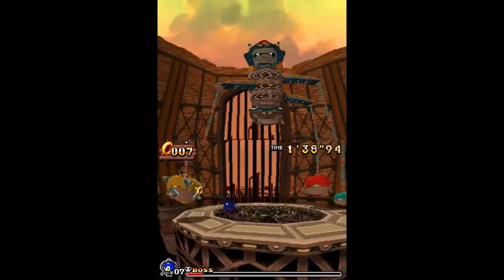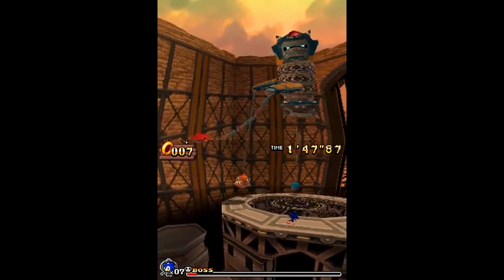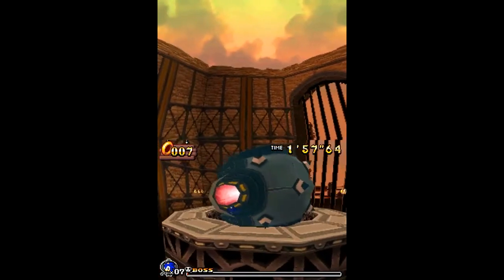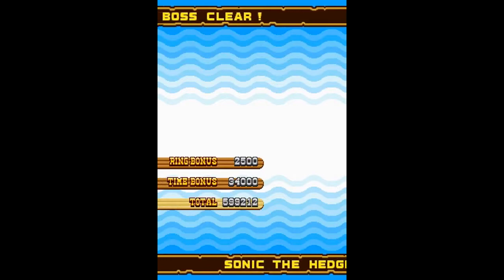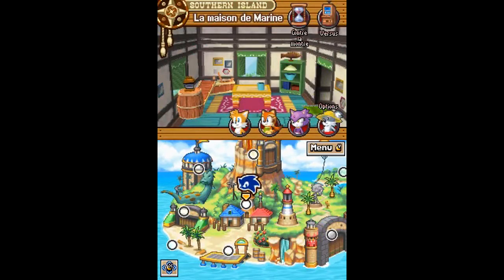C'est un boss APV. C'est assez rigolo comme concept de lui envoyer ces boules. La boule jaune fait un peu plus de dégâts que la bleue, mais elle est un peu plus lourde, donc plus dure à envoyer vers le boss. La rouge fait encore plus de dégâts, mais elle est encore plus lourde. C'est assez classique mais efficace. Vous voyez que la transition entre les deux écrans se porte à merveille.